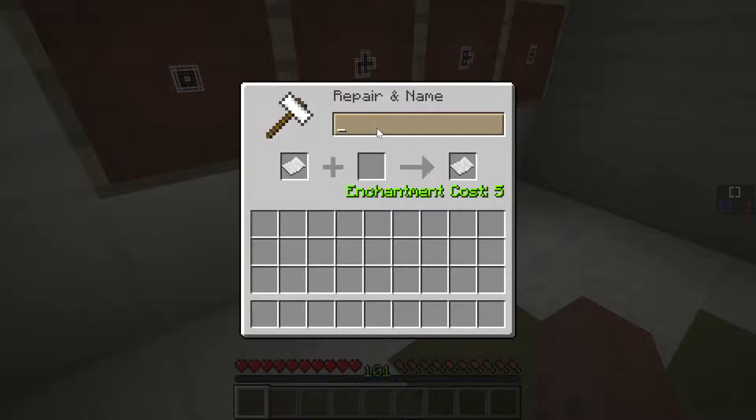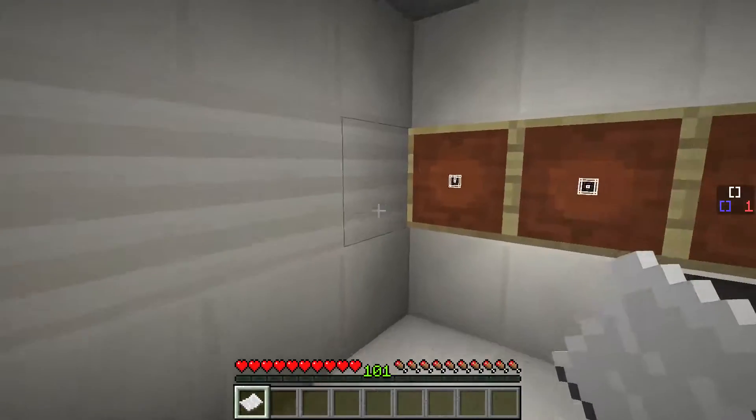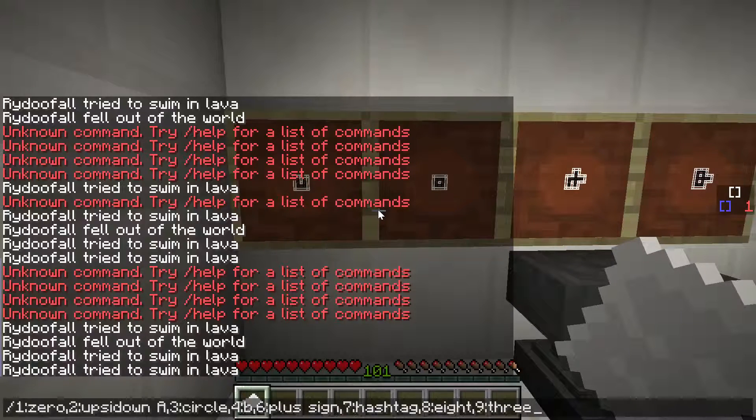So we don't know what the U is, but we know the rest is 1, 6, 8, 2. So it's question mark, 1, 6, 8, 2. Hopefully that's alright. And we know the U has to be — assuming you can only use the things once.